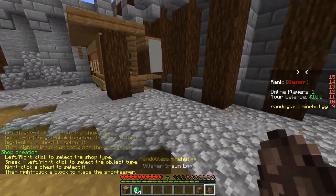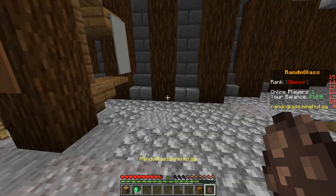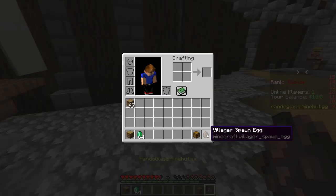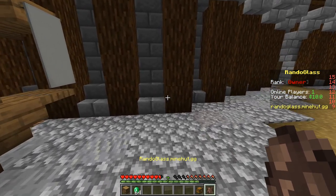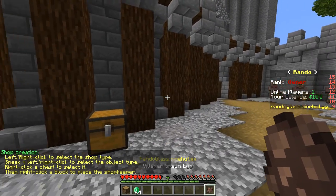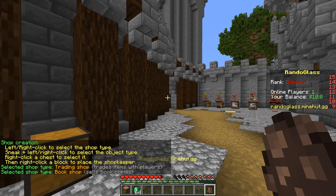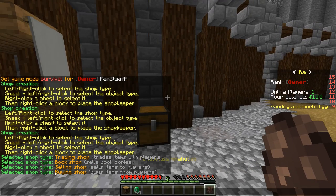When you hold your villager spawn egg in your hand, you can see something comes up in the chat that tells you what to do. Also, a little thing I want to add is that you can actually change in the config if you want the spawn item to be a different item — so it can be anything. We start with placing our chest down. Then we hold our villager spawn egg and we just right click the air to select the type of shop that we want to have. And as you can see, we selected the buying shop now.